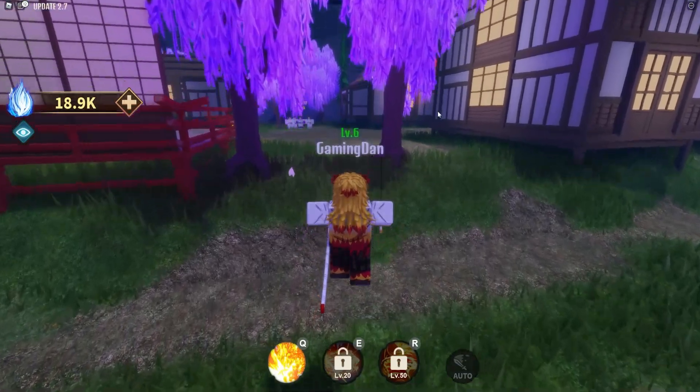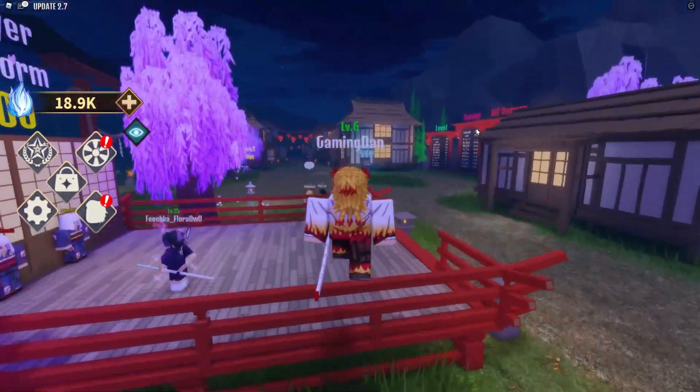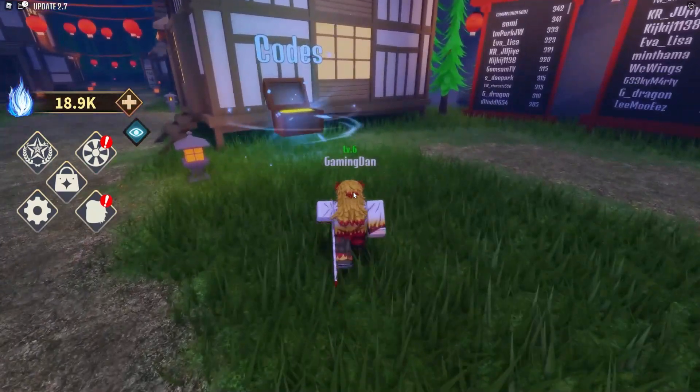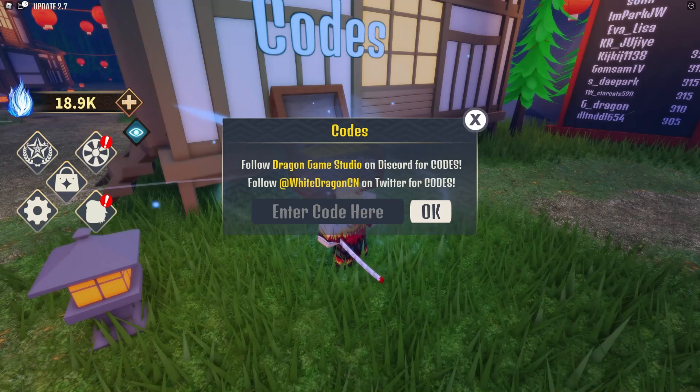Let's go ahead and get into all of these new working codes. If you don't know how to claim codes in Demon Soul Simulator, you want to come over here, select the codes chest, run up to it, and the code menu will come up. These are in no particular order.